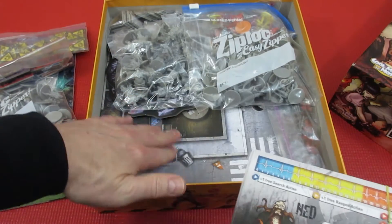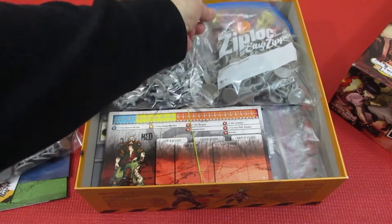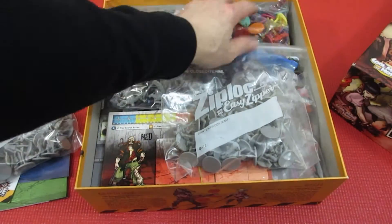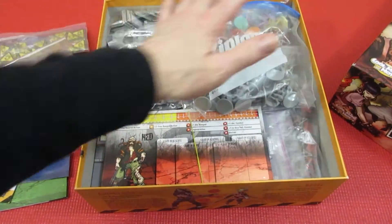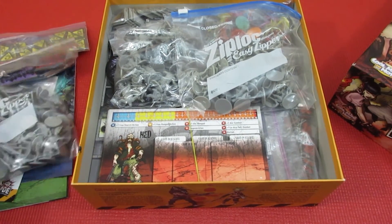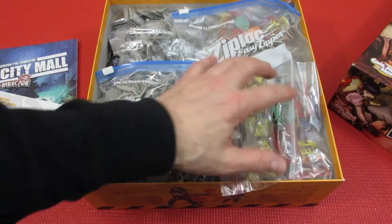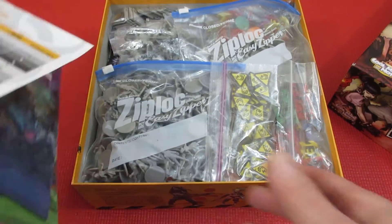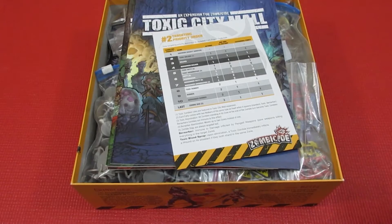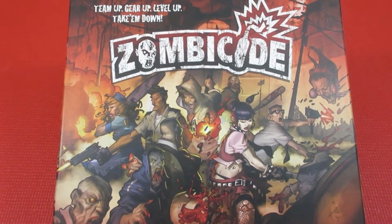With all the expansions you get a whole pile of characters. There are tons of dice, tons of minis — colored zombie figures — a very fun zombie-killer game. I did one playthrough on my channel and should do another. I don't usually use noise tokens. My number 64: Zombicide first edition.